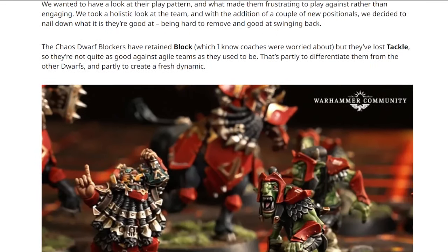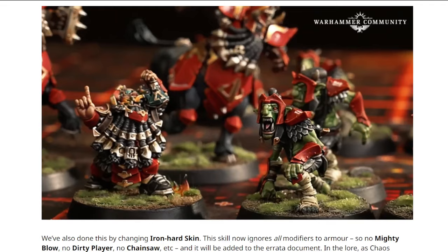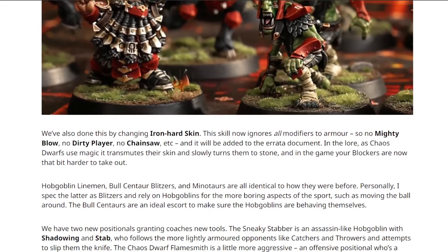Here is confirmation of the Iron Hard Skin change. People weren't sure whether it was just going to apply to skills or all modifiers, but it quite clearly says this skill will now ignore all modifiers - no Mighty Blow, no Dirty Player, no Chainsaw, and no foul assists. That's a modifier, and it will be added to the errata document. That is a huge buff to Iron Hard Skin.